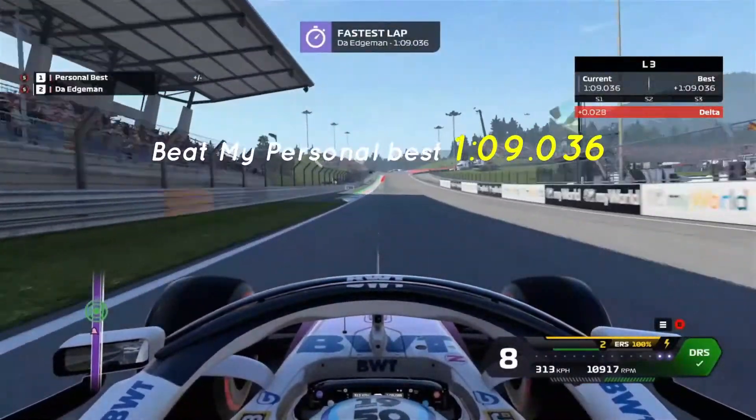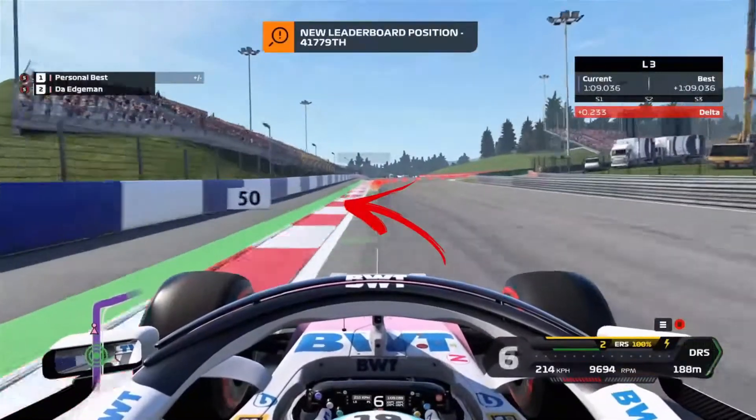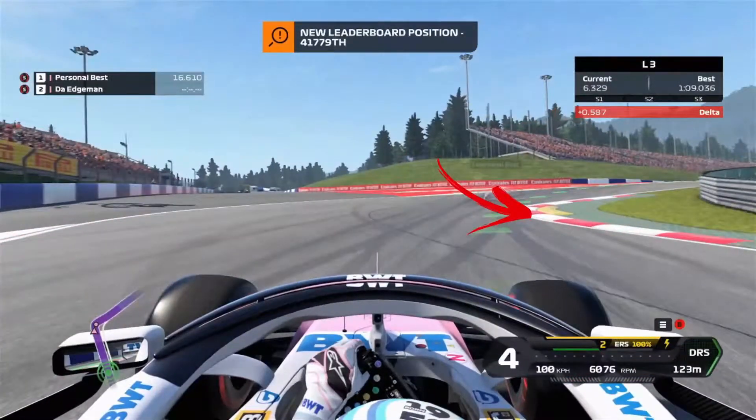So far our fastest lap is a one minute nine point zero. Again, brake at the 100 meter board, aim at the yellow saucer's curb, straddle it if you can. Once the car straightens out, give it full throttle.